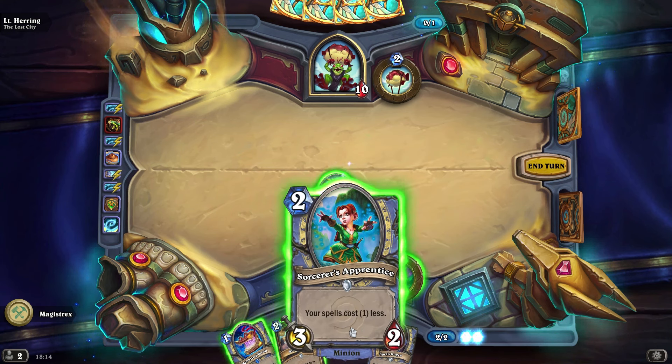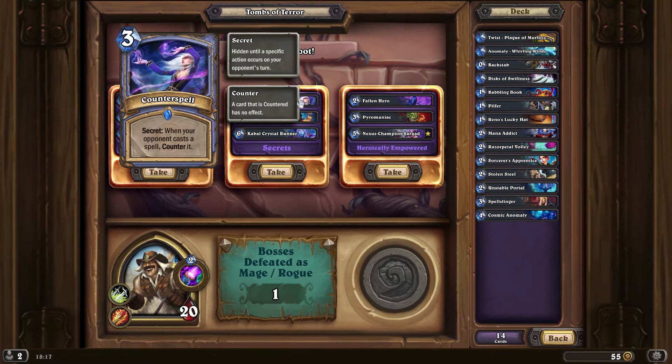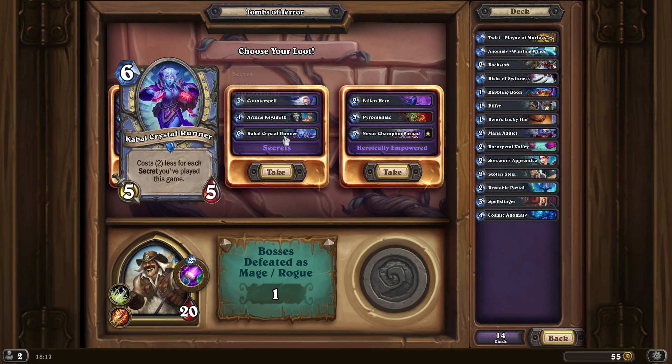At the end of your turn, summon a 1-1 Murloc. But it's okay, because the anomaly just automatically kills it — we don't have to worry about it. Let's get a spell. We got a combo hero power, so we're just going to deal 2 to his face. And now the book's going to die. This will summon a Murloc totem, but then it'll also die — it only has 2 health. So this anomaly is just completely clearing the board.